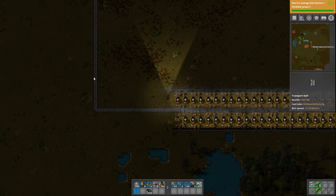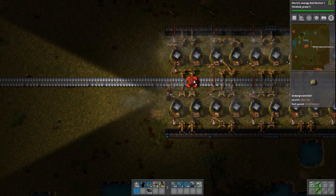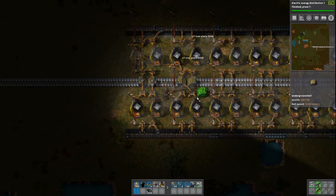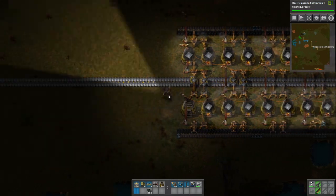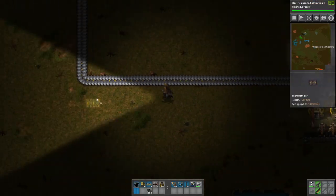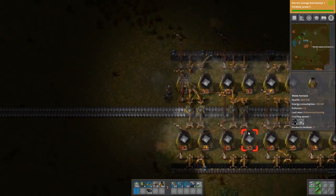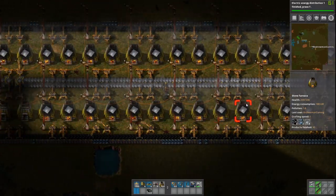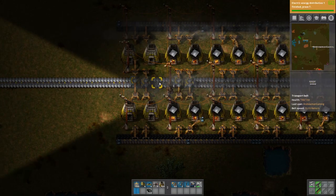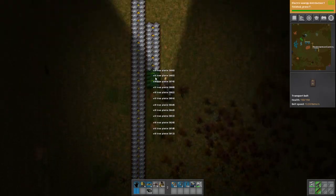One way you can actually get around belt saturation gaps — and don't ask me why it works because I sort of understand it but not really — is that you can place something like this and it will actually fully saturate your belts. The reason is that for some reason when your belt continues to go there are sometimes random gaps. That's the thing people do, and it helps saturate the belt a little bit more. You'll have to take my word for it until I get the next one set up so I can show you.